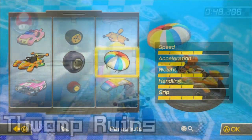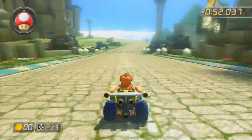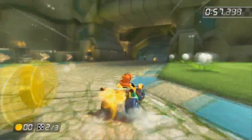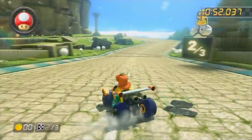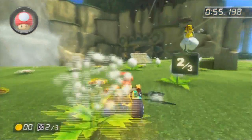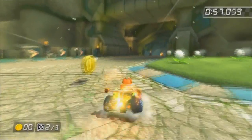Starting up with a shortcut on Thwomp Ruins. You'll have to be sharp for this one, fellows — after the starting line, take a sharp left turn, use that mushroom across the grass, and don't forget the jump on the ramp, and away you go. Mushroom is essential there.